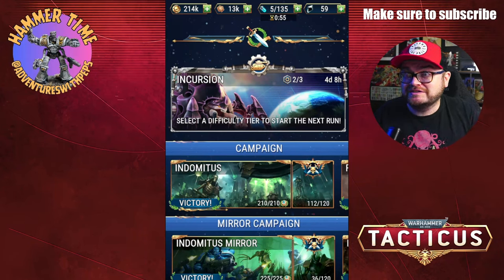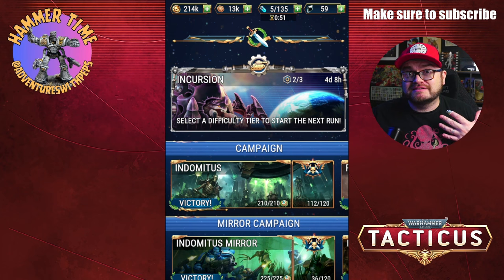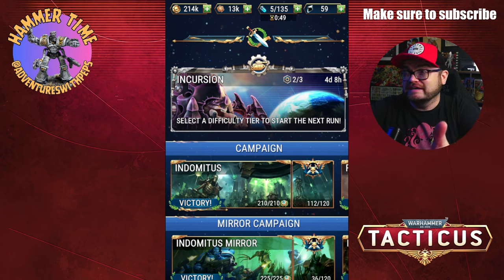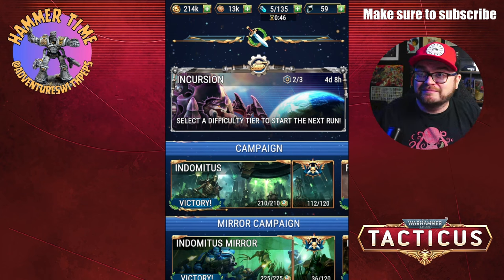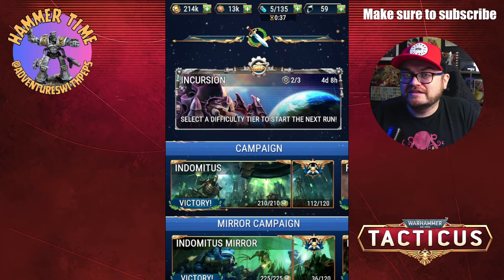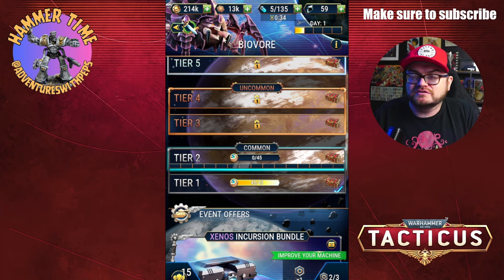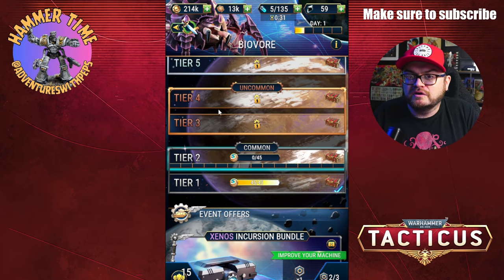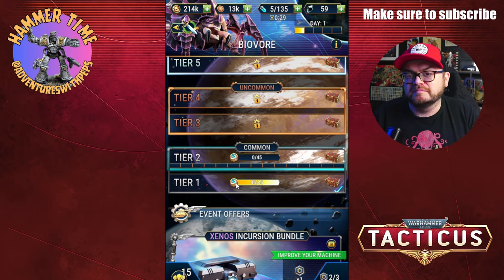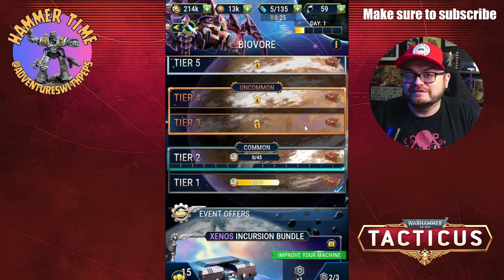Hey everybody, welcome to Adventures with Peps. My beautiful face is back on the camera. I'm looking at my monitor here. Hopefully we're gonna play some Incursion today. Last time I played this I picked the chaos option — this time we are going to go with the Biovore. I've already completed tier one and got very excited when I saw it was back, so had to play it straight away.